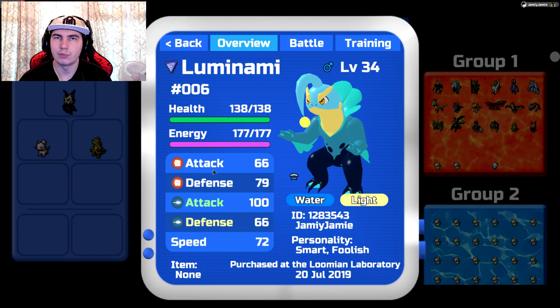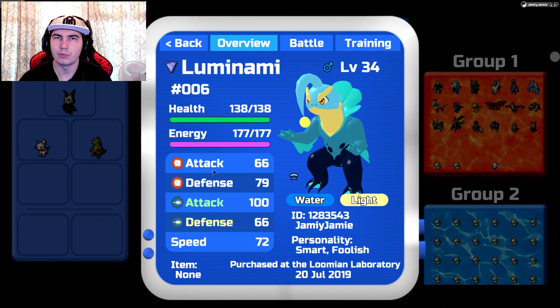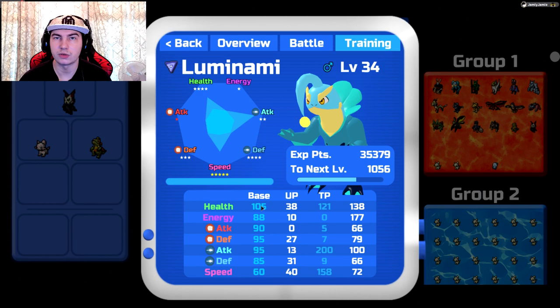The reason you can literally get any personality on this one is because Lumin Army is very good across the board. If you look at its base stats, it's 105 health which is a lot, and the rest of its offensive and defensive stats are all very close to each other. Its speed is the only thing that is pretty slow, so I wouldn't recommend speed.